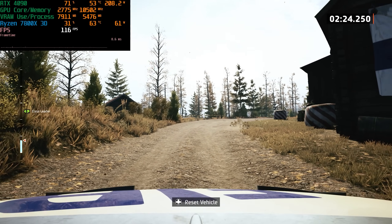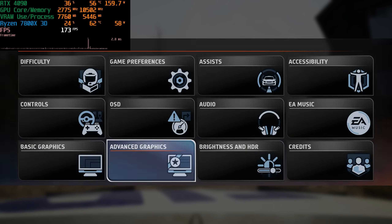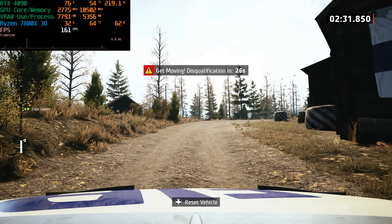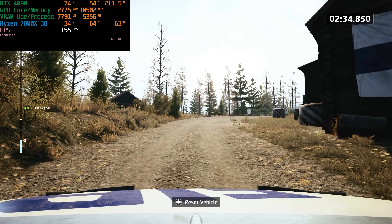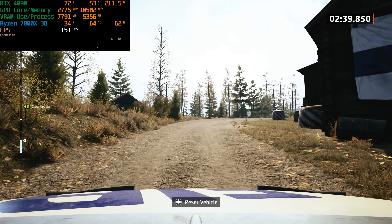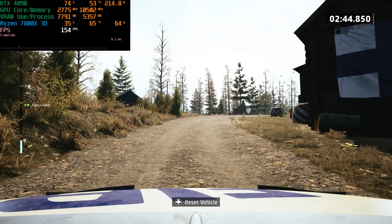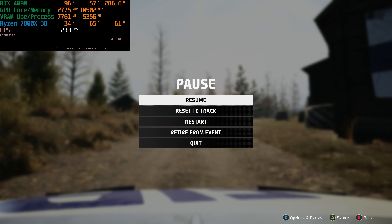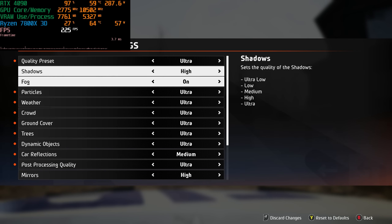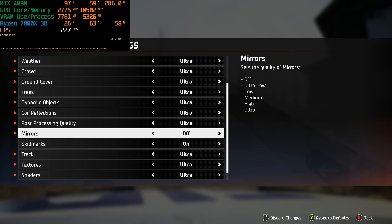When we lower the preset to high, our FPS will go up. Going to the high preset, which also lowers some other settings below high, we're now getting 160-something FPS from the 113 we were getting before. And our GPU utilization also went up to around 75%, whereas before it was around 69 to 70%. So clearly there's a setting that's costing us CPU performance. Let's go back to ultra settings and isolate which setting is causing the CPU bottleneck.